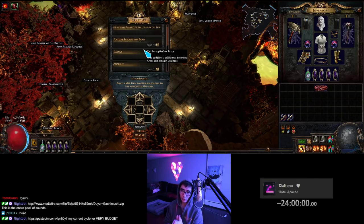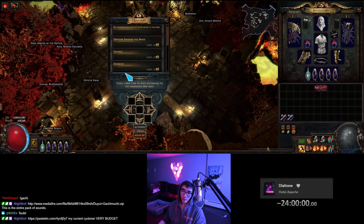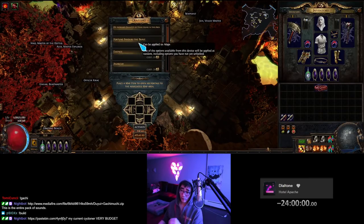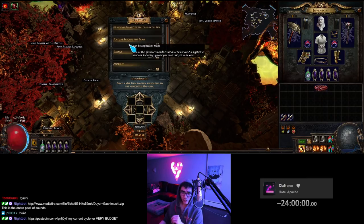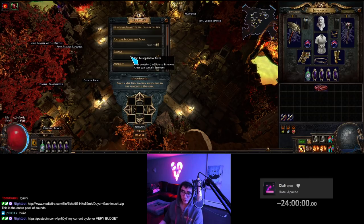Number two priority is looking at map mods. This is assuming you've already done the beginner video and have all your maps rolled. The only other things you can add are a map device modifier and a master — you have five masters to choose from. The Fortune Favors the Brave mod is garbage unless there's a challenge — all you have to do is open 30 white maps with it, you don't even need to go into the map. It just picks one from random and usually it's going to be garbage.